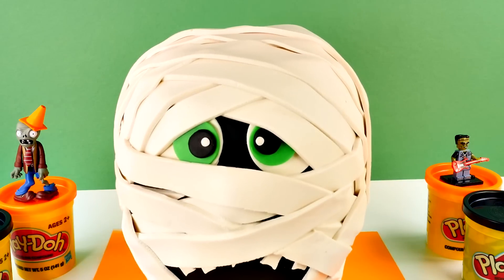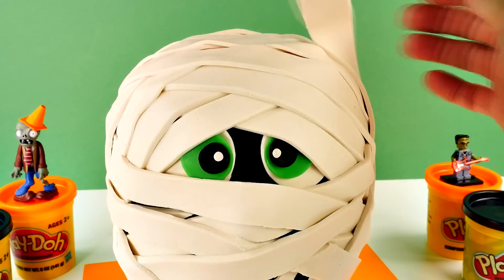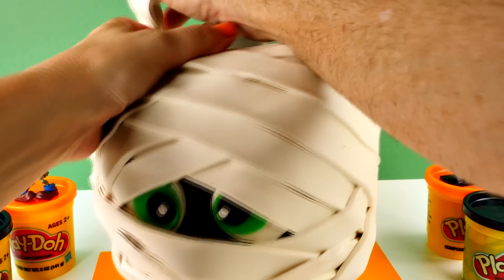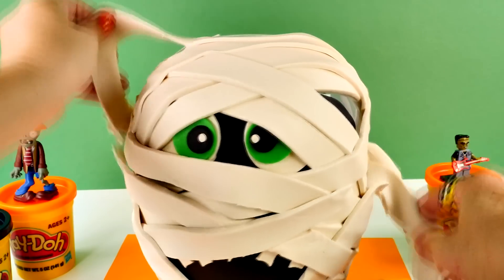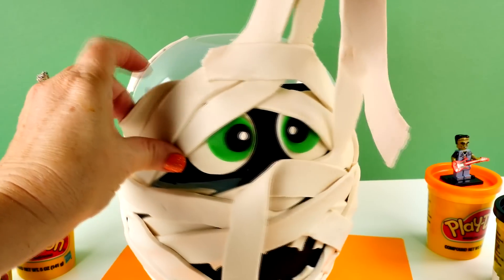Come on, mummy. Look at those eyes. Look at all that white Play-Doh. Oh my goodness. He looks like he's kind of a lonely mummy. Maybe he'll be glad to get out of there. Here we go. Look at all these strips. You wrapped them just like a real mummy. I did. I wanted it to be realistic.